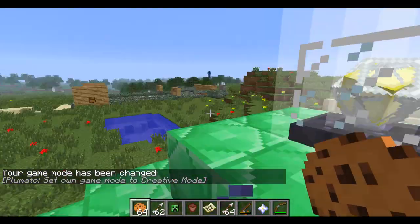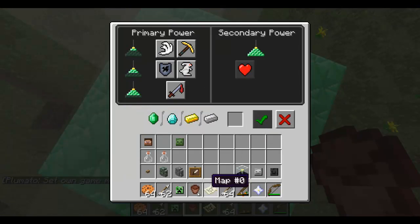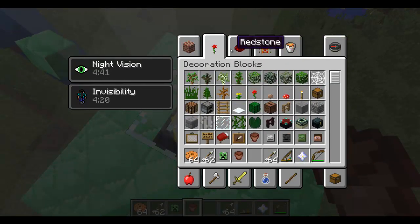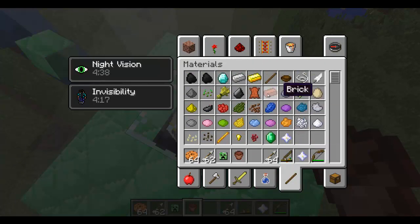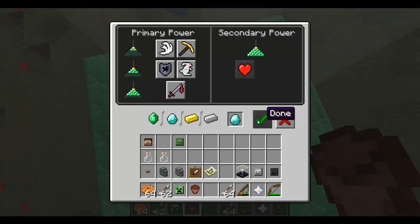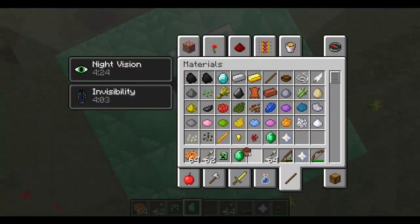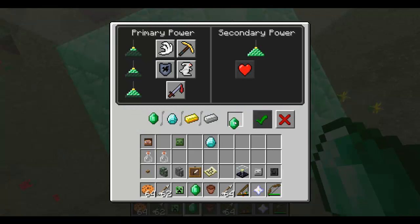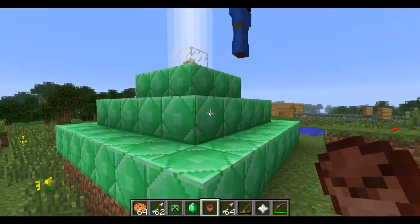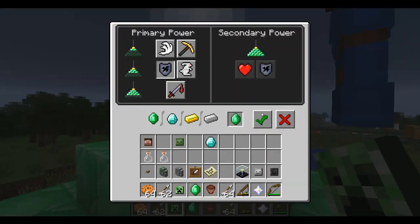This is the beacon. What you can do with a beacon is, if you give yourself an iron ingot, a gold ingot, a diamond, or an emerald, and you put it in there and hit the check. Some are broken right now, I don't really know. But you put an emerald in there, click on the check, click on what you want on the left side, and then click on the check mark. Now, every time we're in this area, it'll give us resistance for a certain amount of time. We can also load in a secondary power if we wanted to.